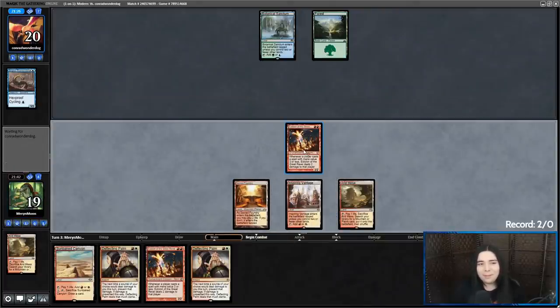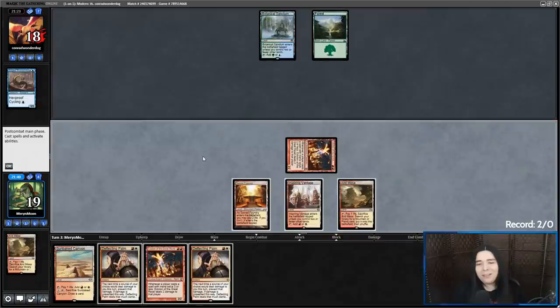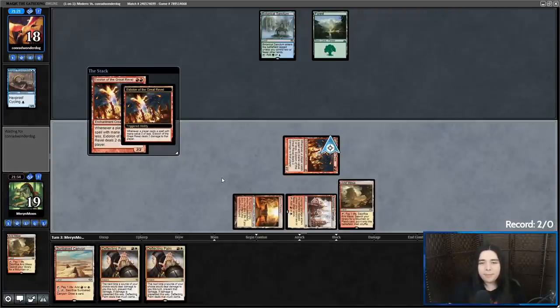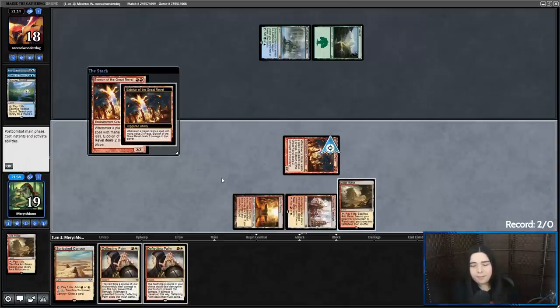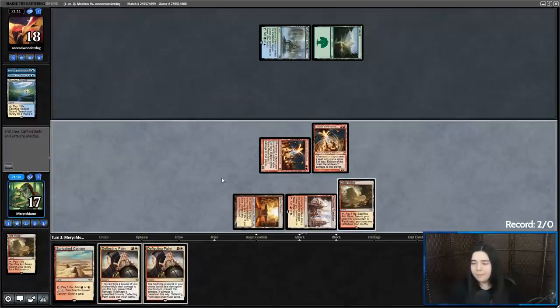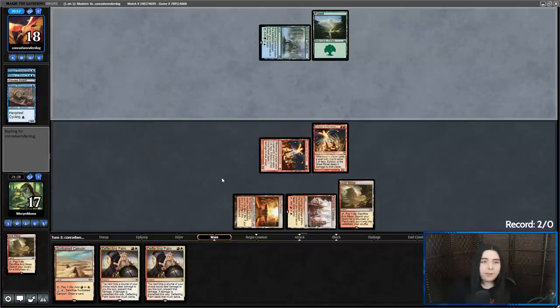Alright, get in for two. Cycling doesn't count as spellcasting, so they're not even taking Eidolon damage. Remand. Now they cycle the Waker of Waves and they're going to Scry.